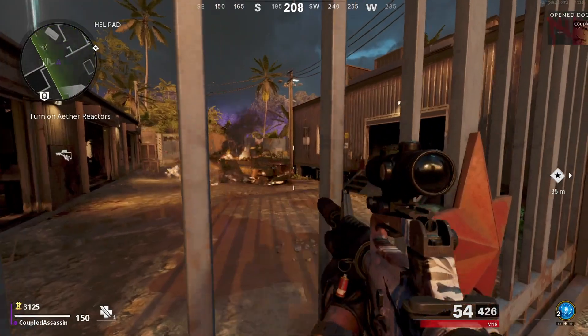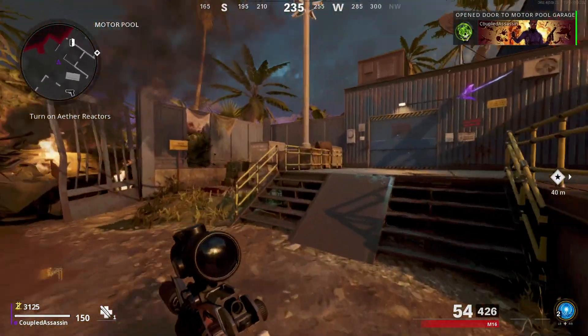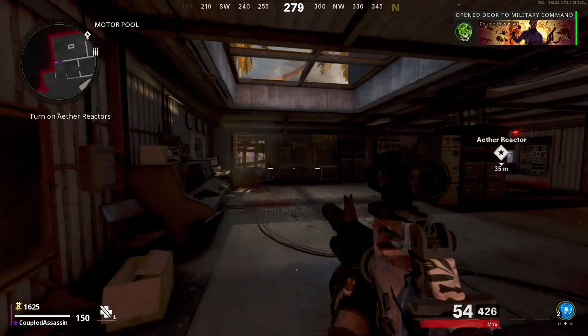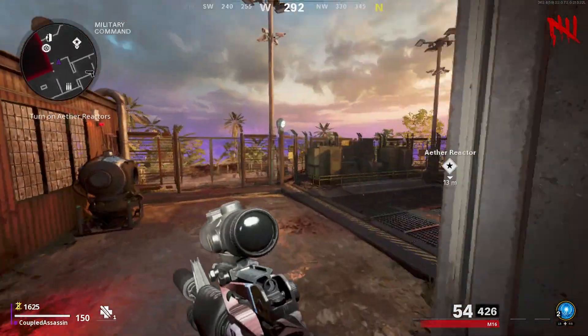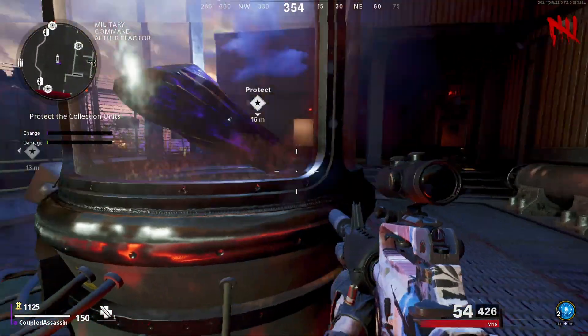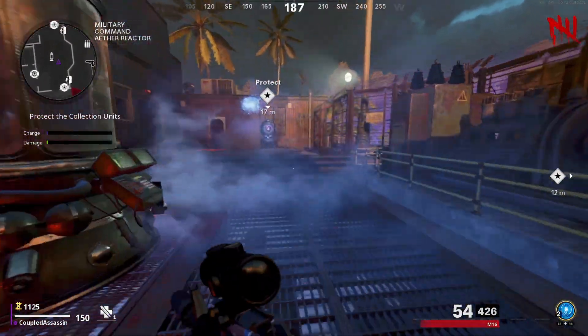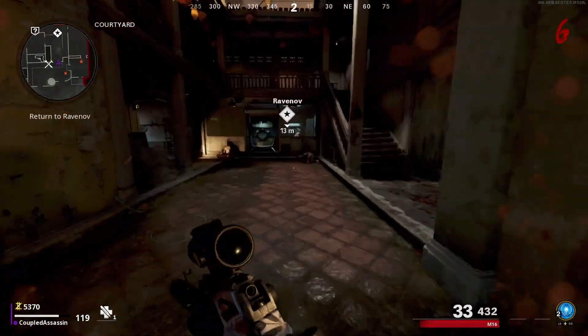Make your way to this gate, go through it, and again go through this door. Just be aware — the first time I did this there was one of the new boss zombies behind the door, but the second time as you can see in this video he wasn't there. So just be aware there may be a boss zombie behind the door when you open it. Rinse and repeat the same thing again and once completed, that will turn the power on and you'll be able to Pack-a-Punch.